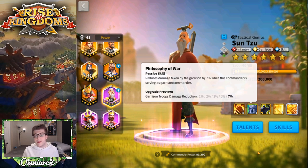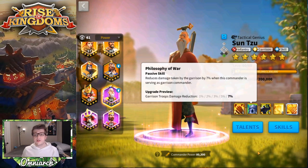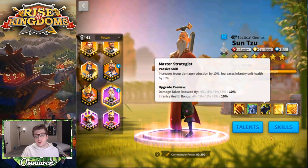His second skill, Philosophy of War, reduces damage taken by the garrison by 7% when he's serving as garrison commander. It's a great skill on the wall but doesn't help at all in open fields. You'll mostly use Sun Tzu in open fields, though we'll also talk about a garrison build since he can do solid work there too.